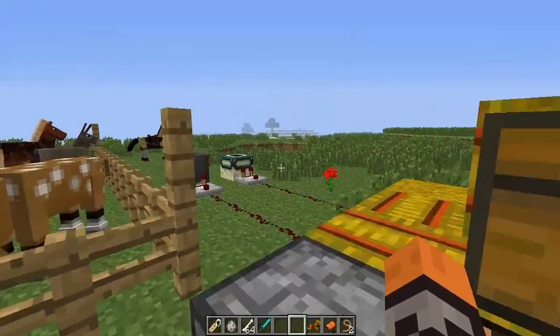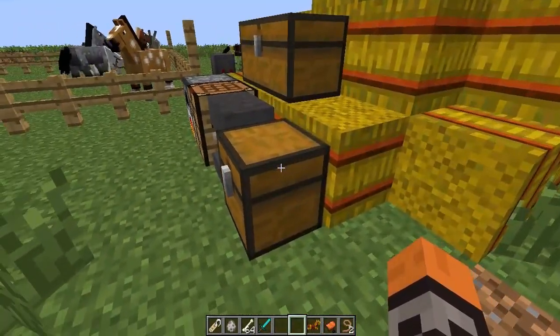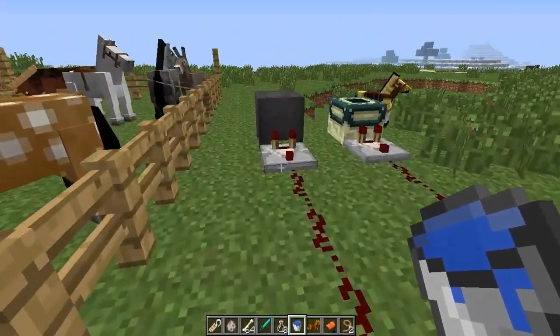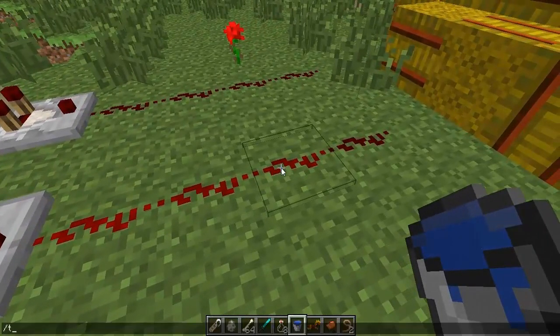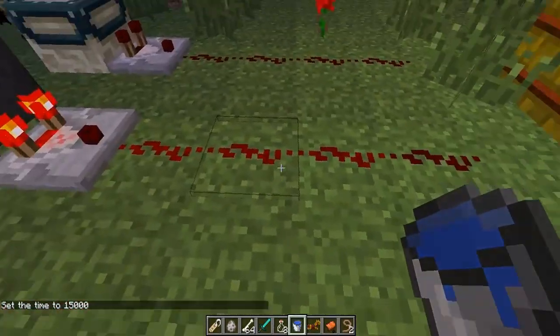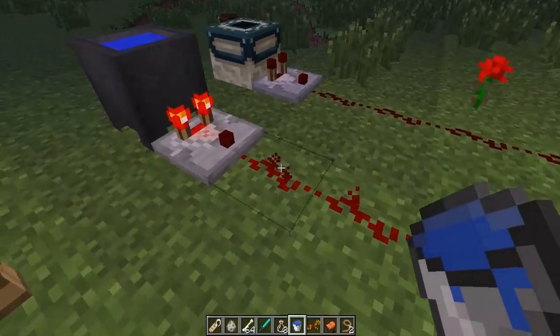We have some redstone updates. Those are redstone comparators — they're more recent but not from 2.0. I have water buckets and glass bottles. I'm going to put the water bucket in the cauldron. You can probably tell that the redstone is going three blocks out of four. When I take out water using a glass bottle, it'll only go two out of four. Take out one more, it goes one out of four, and finally none at all. So now the water level in a cauldron gives off a redstone signal.